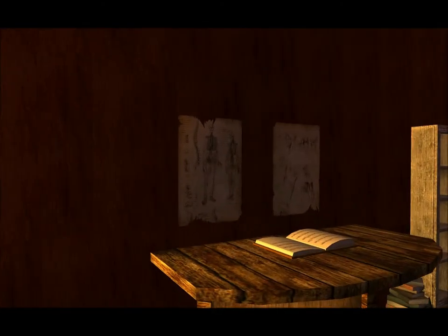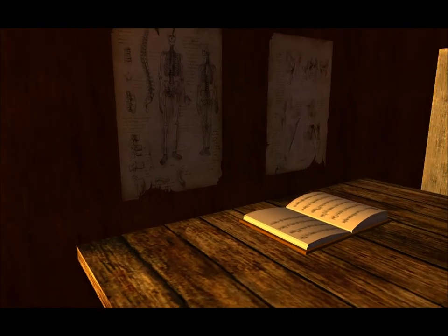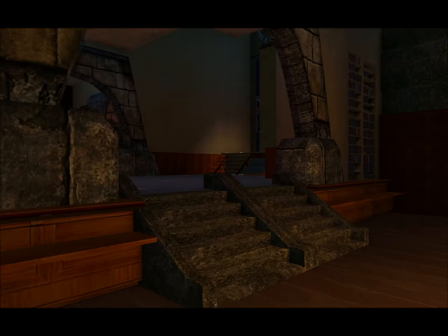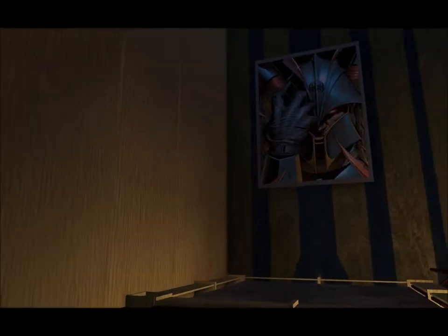Over here on the wall you've got some anatomy stuff — the skeletal system. There are some more bookshelves, benches, and chairs. Next we'll go upstairs.